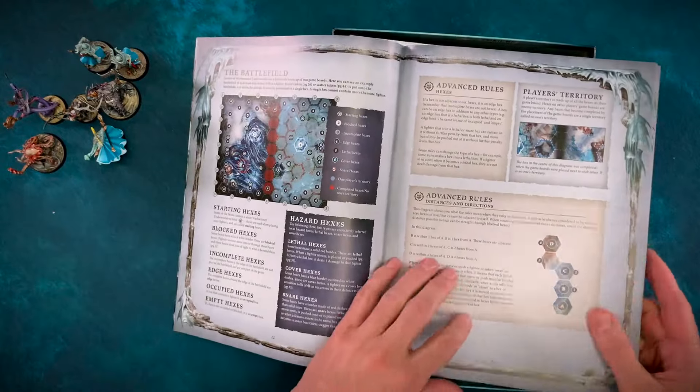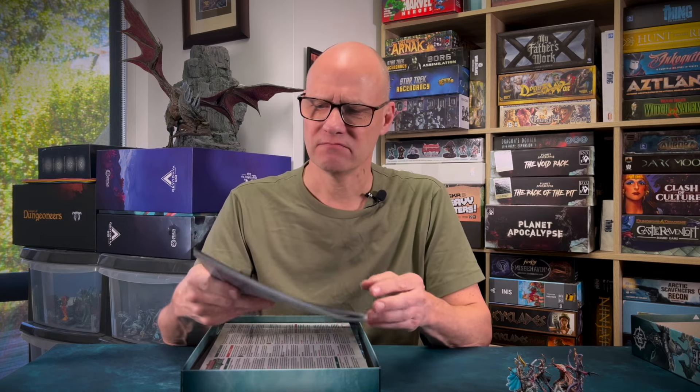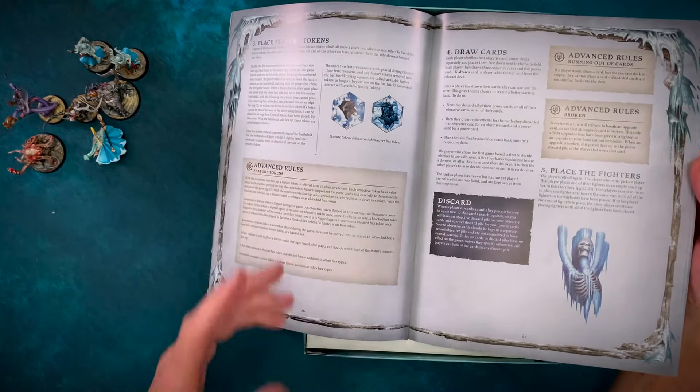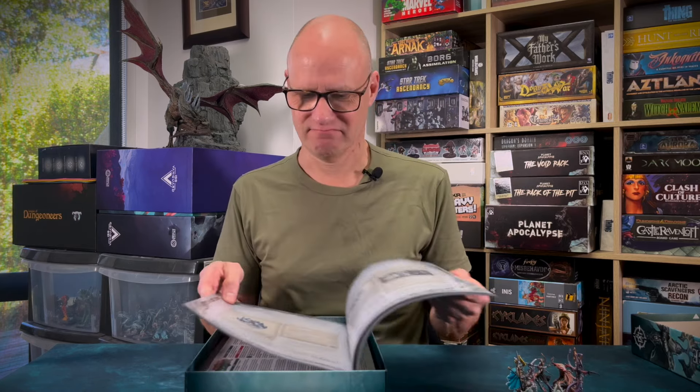If they'd laid the whole thing out in a nice flow from go to woe, telling you the rules without breaking it all up into different little boxes — some labeled advanced rules and some not — it'd all be a lot easier. It's very overly complex, and I've found this more and more lately with Games Workshop rules. I don't know what they're doing when it comes to rule writing. They're too wordy and too padded out. They just need to be more succinct. Of course, this is a tournament game as well as a deck-building game, so they do have to be precise, and I understand that. But sometimes in their effort to be precise, they overcook it. I've only done 450 rules summaries and reference sheets, so I have no experience in these matters at all.